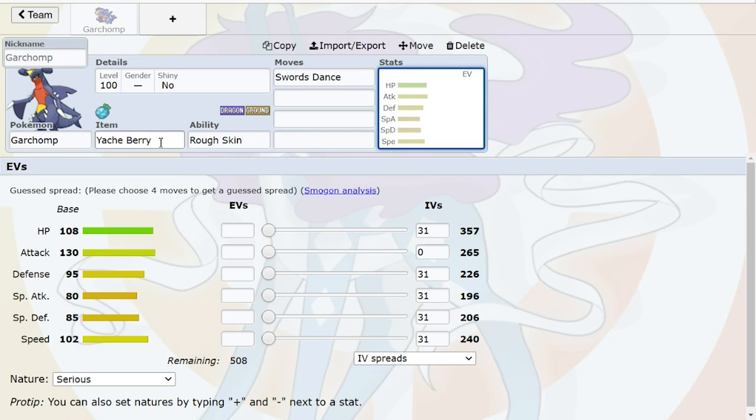Yache is the classic Chomp set, and given how everything is going to be forced into using Ice moves for Gliscor anyway, you may as well take advantage of it. I like the idea of being able to take a hit from Gyarados or Starmie — one of the few faster Pokemon that can actually threaten it super effectively. I know we're about 15 minutes in and we only have one Pokemon with a couple moves, but we're trying to give you the entire thought process behind team building in a brand new metagame.